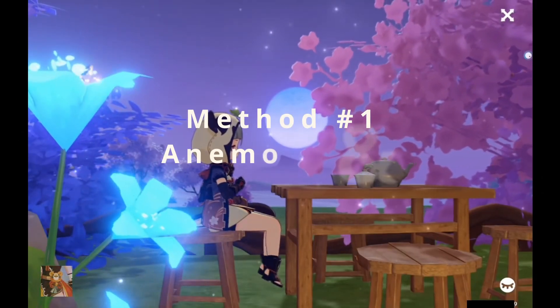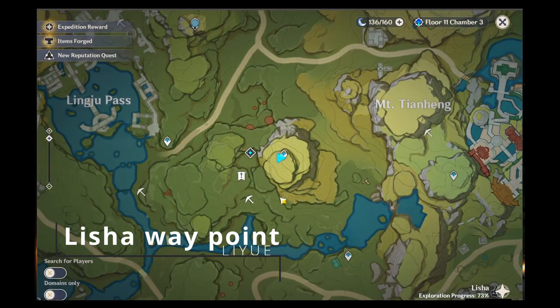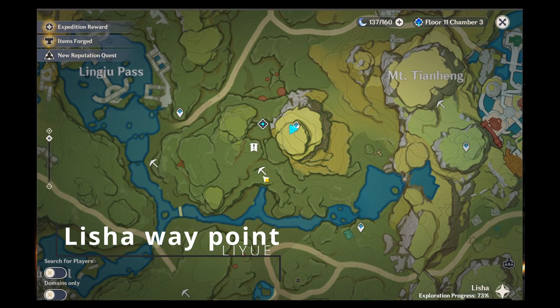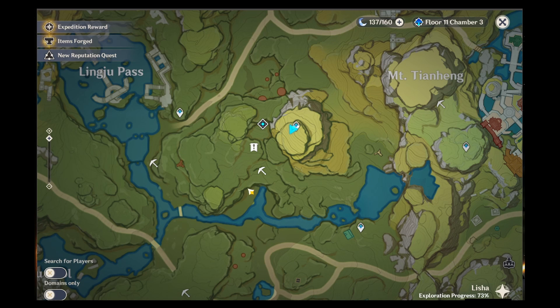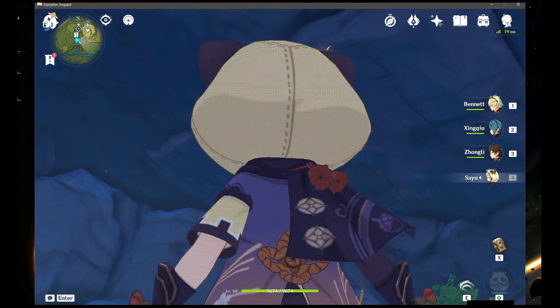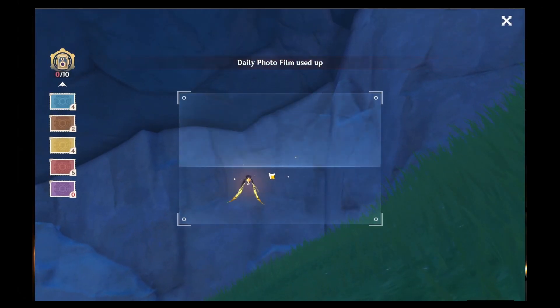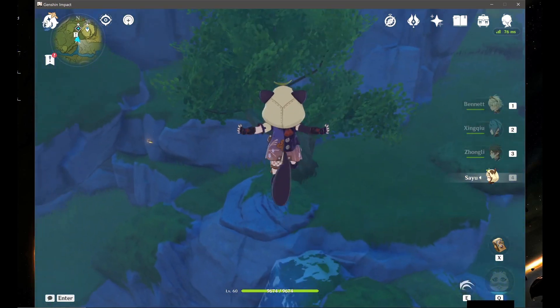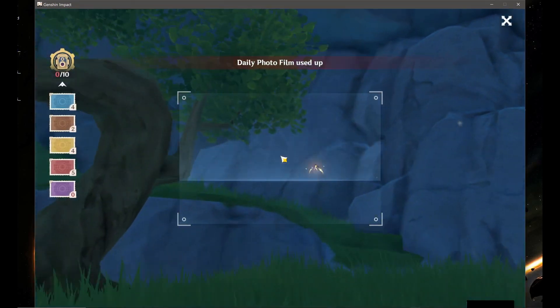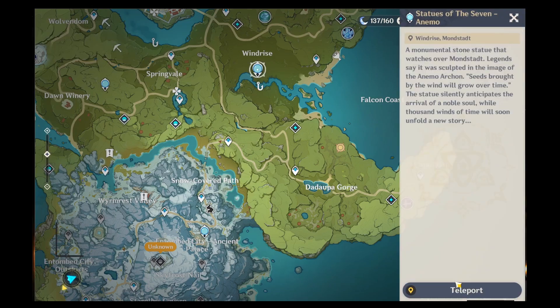The first method is taking pictures of animals and geocrystal flies. Teleport to the waypoint just west of Mount Tianhang in Liyue. We want to head toward the entrance of the waterway. When we arrive, stick to the left and there are going to be five geocrystal flies we can take a picture of — two at the top and one floating around in front of you. Then jump down to the second ledge and take care of the last two that are remaining.